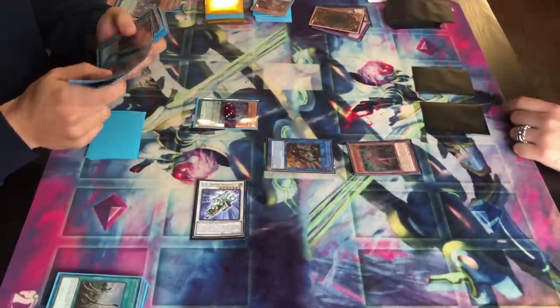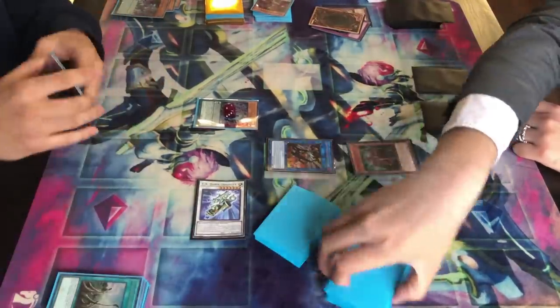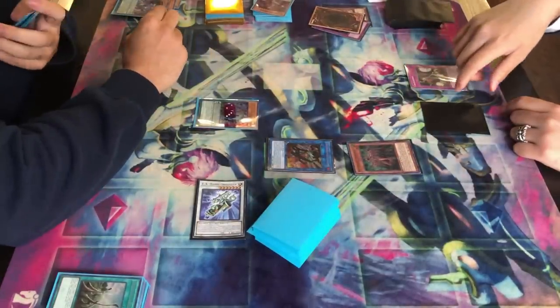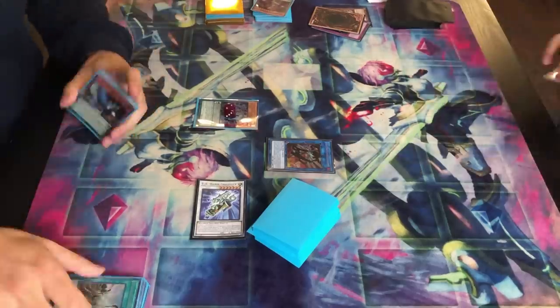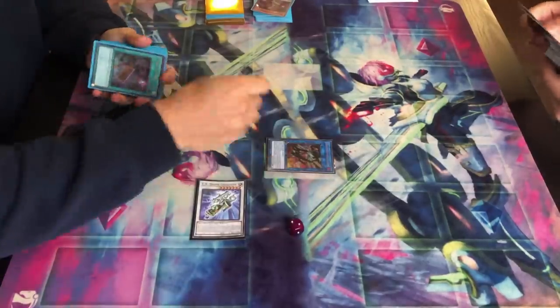Against control decks it's just really really good. Even with two hand traps, all you need against control decks is one spell/trap negate and one monster to get in the Seal — that's typically all you need. We pop, he knows I'm going to negate it, he scoops. I told him don't scoop unless it's obvious game, but if it's obvious then scoop, because you guys don't want to see an obvious game like that.